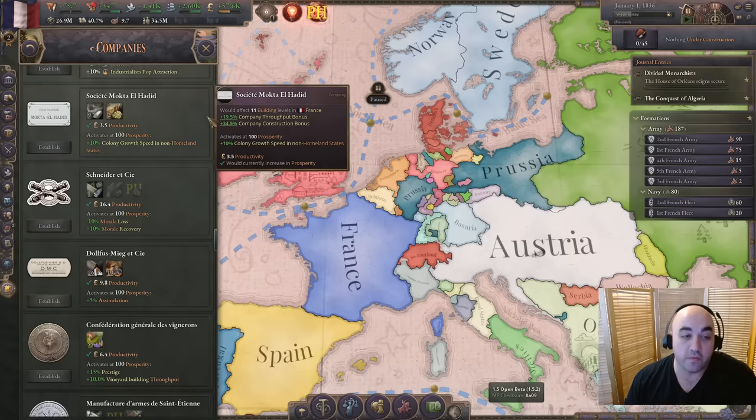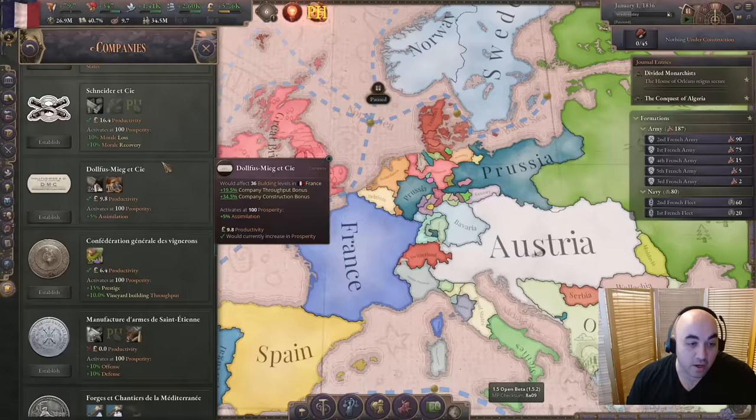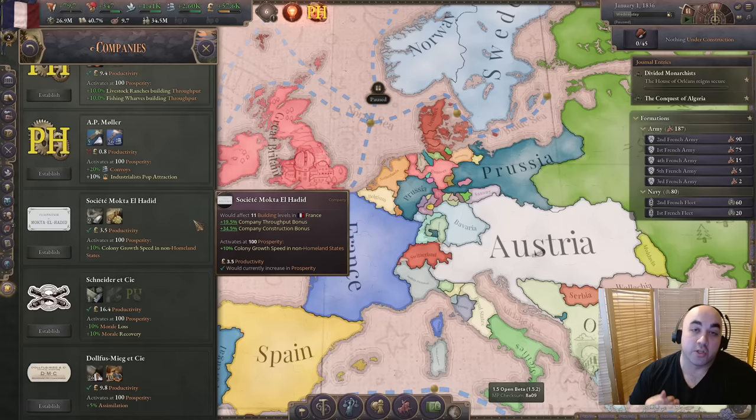The probably best company you get from taking Constantine gives iron and sulfur and 10% colonial growth speed, which is the equivalent of one level of institution - pretty nice. Railway building throughput is extremely strong and it's on coal. Paired together, you will have coal and iron, and you can also use the generic steel company which is quite strong, giving a further 10% construction speed bonus. You can see where we're going - getting like 50% construction speed on some of our industries.